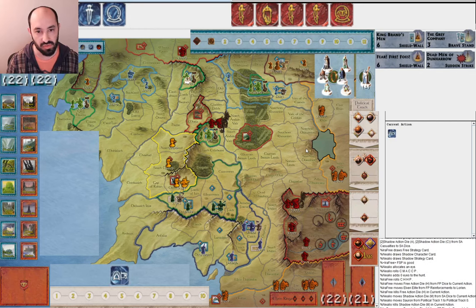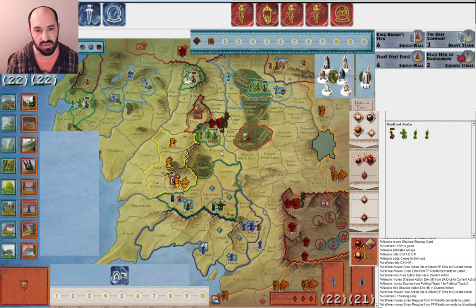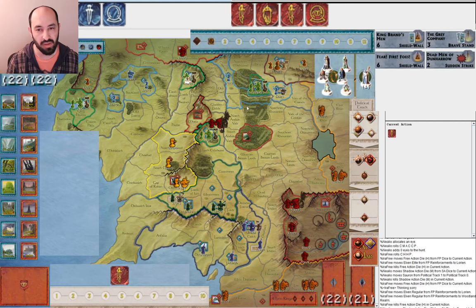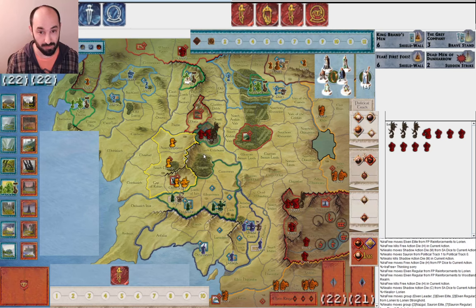He musters Sauron to war. Maybe it makes sense to get an elite in there — I didn't want to overcommit to Lorien, so I get a regular there and a regular in Woodland Realm. I feel like that's a reasonably likely target. And he goes ahead and puts Lorien under siege anyway. I'm thinking he probably has Balrog or something like that. This is a pretty sizable army. Maybe I should have just put elite in there if he's going to attack anyway. I feel like I should be able to hold it, but maybe not.